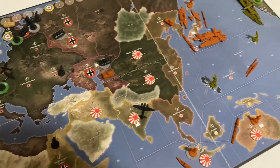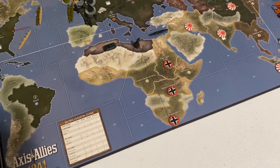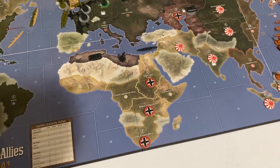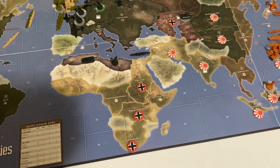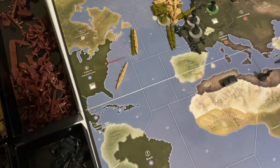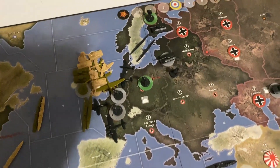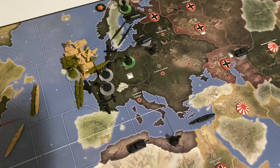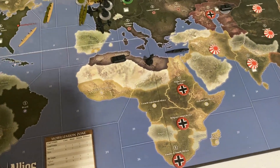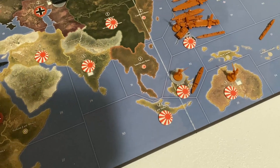Round four has just concluded. Going over incomes: Germany at 16, UK at 6, Japan banked 15 for a combined 31, USA at 19. The USA is sending as many troops as they can to help defend the home islands of the United Kingdom. Germany has consolidated, taken out all of Russia, and re-secured Norway-Finland, consolidating in northern Africa.